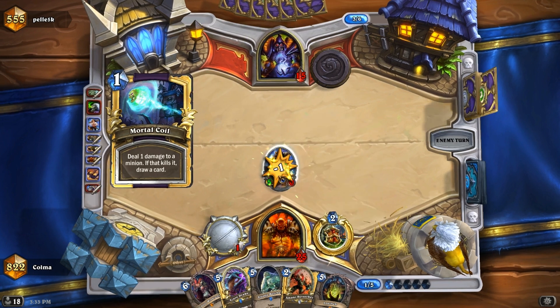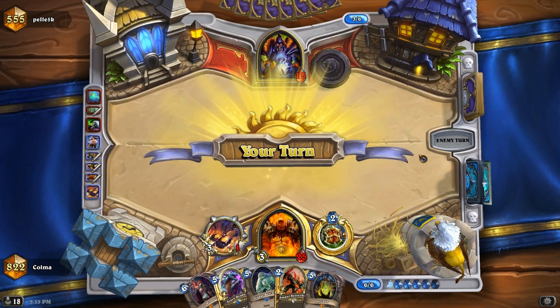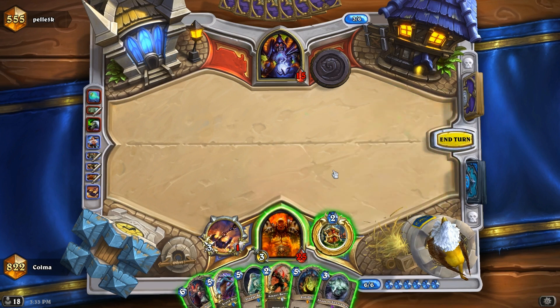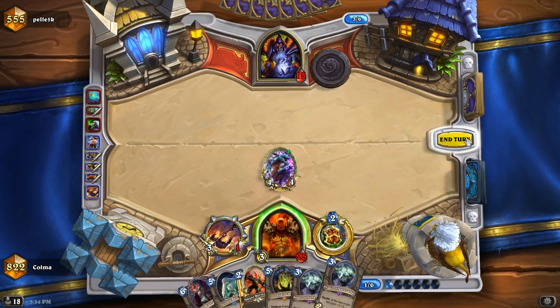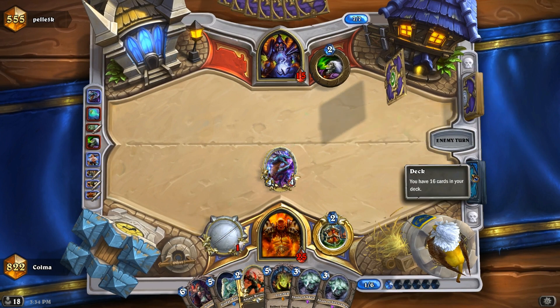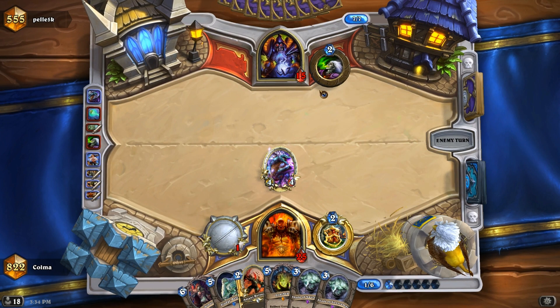He did have the Mortal Coil — that's pretty unfortunate. But it doesn't look too bad. I have the Shade, I have an Amani. He has not used any AoE yet. Maybe I should just play the Acid Drake, see and draw something, because I need some Executes and stuff. Another Shade. Where are those Executes? I'm afraid of getting him low without them. I don't want to play Sylvanas on an empty board, because then she can just be killed with a Siphon Soul and she doesn't steal anything.